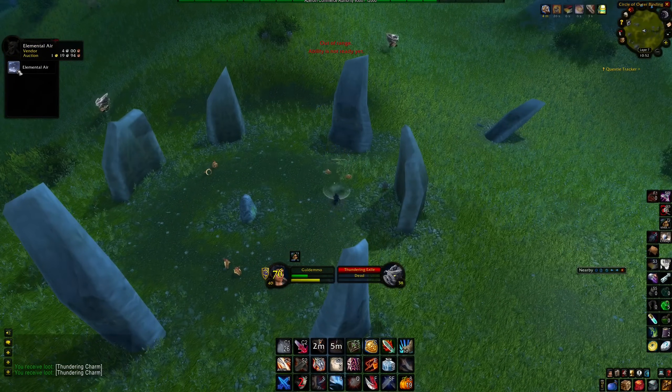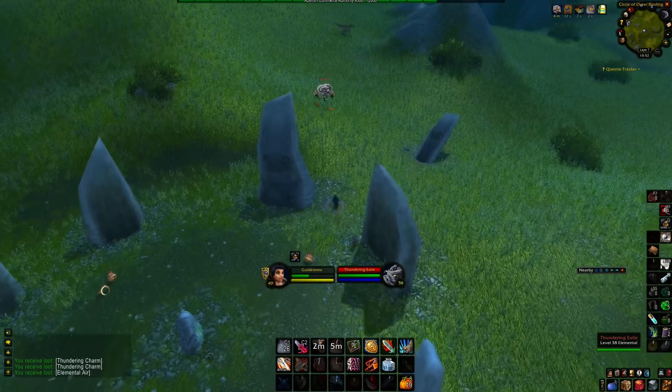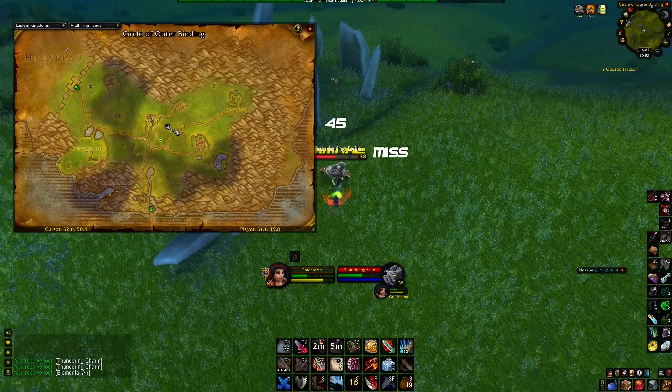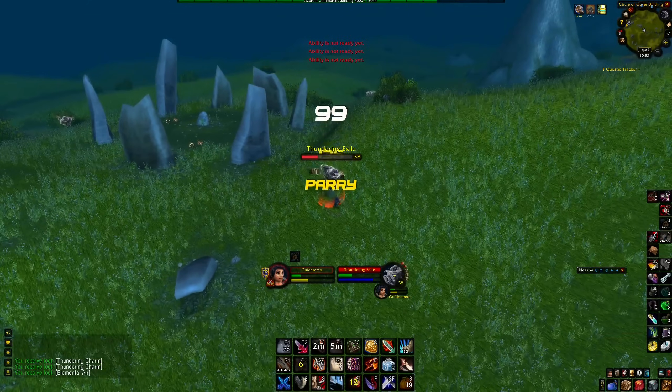A better option would be to farm elemental air in Arathi Highlands. At this location there will be a lot of different spawning enemies, so you don't have to travel far before you can kill another one. You also get thundering charms you can sell on the auction house to any warrior who wants to complete their quest for the whirlwind weapon.